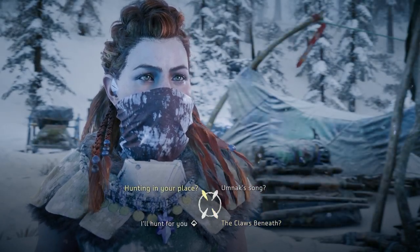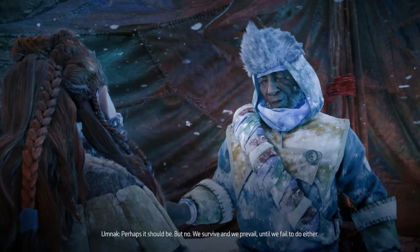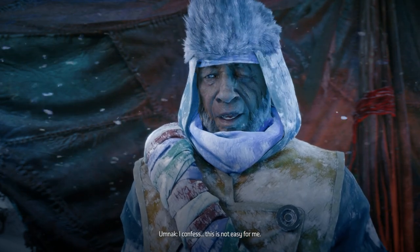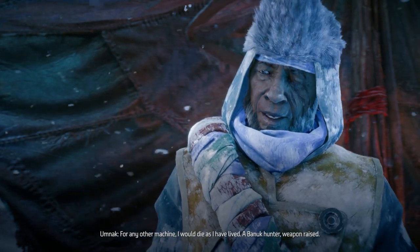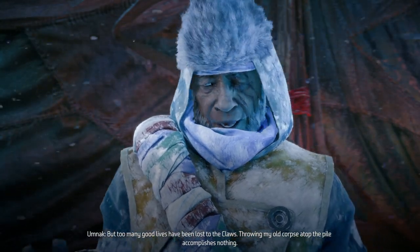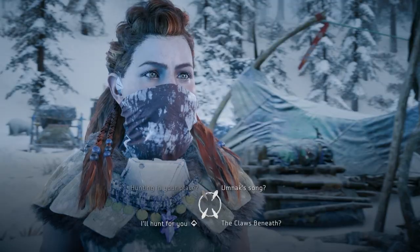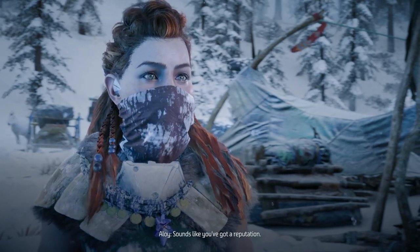Umak asks Aloy to hunt the Claws Beneath in his place, for an old friend. Aloy is intrigued but isn't sure what to make of hunting in another's place. Umak explains: perhaps it should be a Banuk custom, but no — we survive and prevail until we fail to do either. He confesses too many good lives have been lost to the Claws.